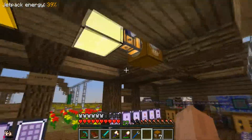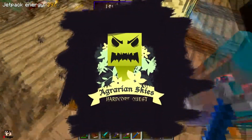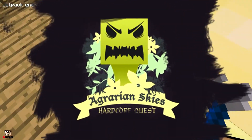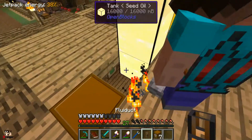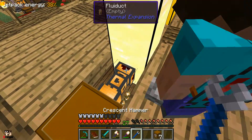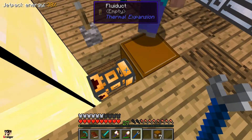Alright, so you've got a crescent hammer on you. Yeah. So hit the one that's on the tank. Not shift, just hit it. Sorry. It's fine then. Wait, does that one need to be blue then?